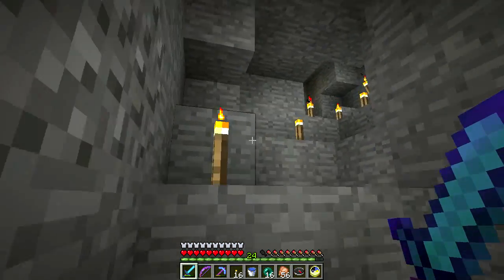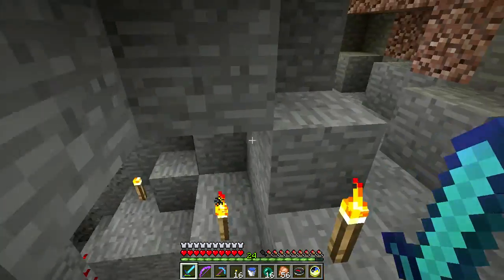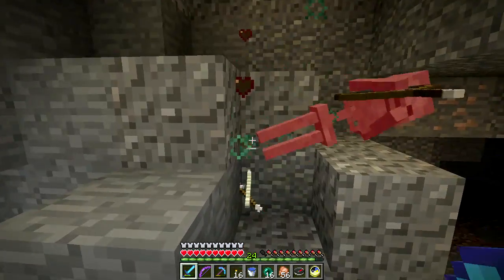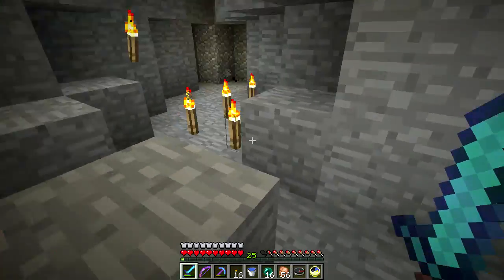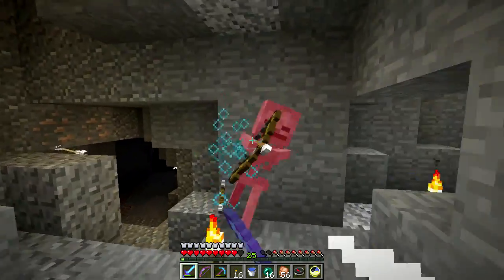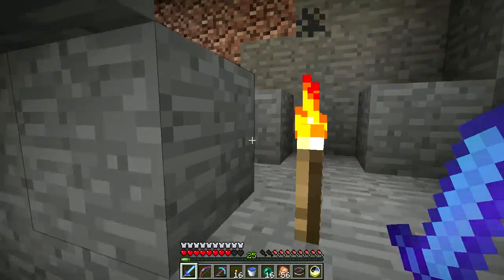I hear a skeleton. This is an example of mining hitting a cave. Oh hello! Do we have another skeleton? Yes we do! I have a Knockback enchant on the sword. They could just have spawned over there — that could be a natural spawn.